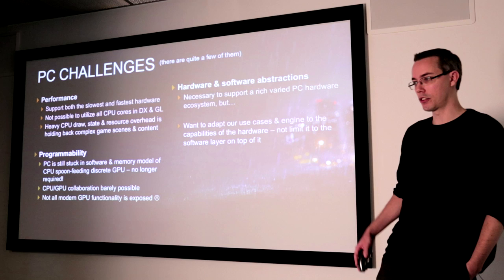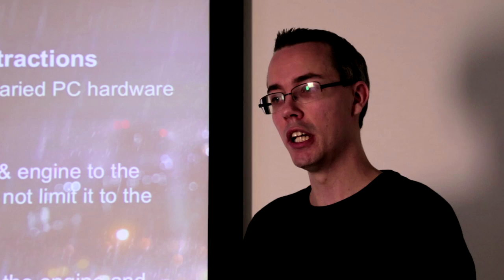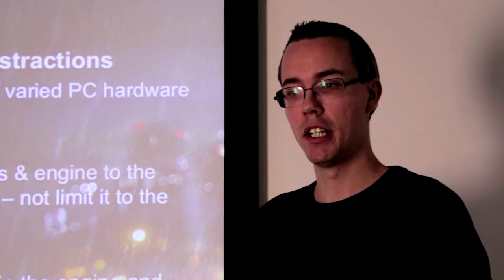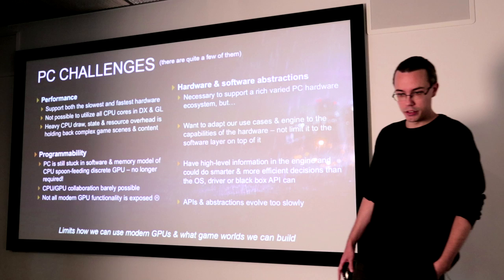We have a lot of information in our engine and a lot of knowledge about our scenes because we're simulating these entire game worlds — we know what we're going to render, we know ahead of time. We have really important information that we can base high-performance decisions on, things we could implement more efficiently if we were able to. Things that the OS, the graphics driver, or the API can't really predict and has to go through a slower path for. And we're feeling that these APIs and abstractions overall are not really evolving fast enough for us, and all of this limits the type of game scenes we can create on modern GPUs.